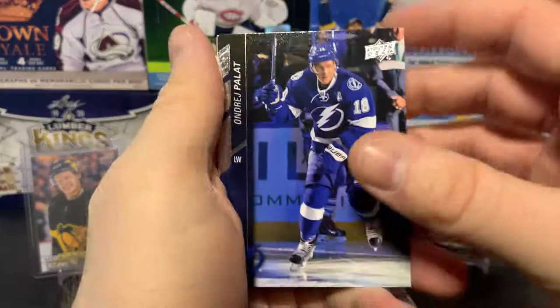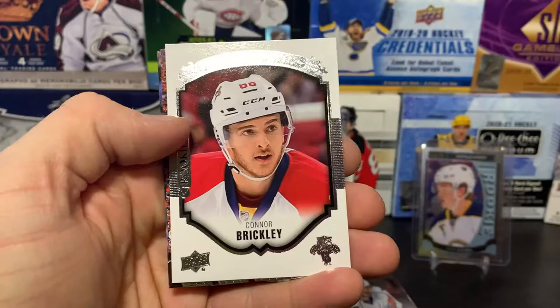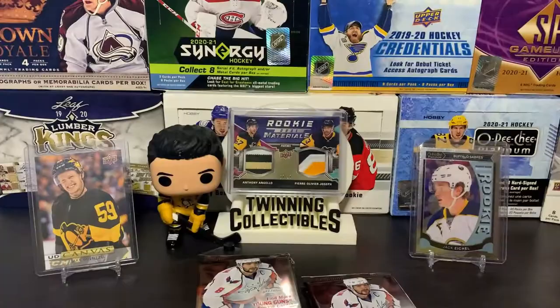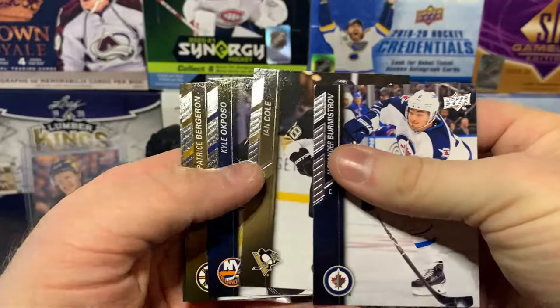Some of these cards are sticking a little bit. We've got Palat, Cogliano, his Portraits card, and Connor Brickley again. More base — Ian Cole, Bergeron. And we've got our first Young Gun here!